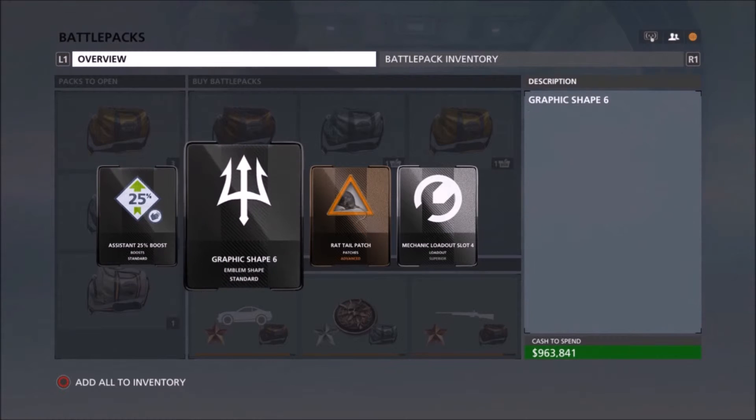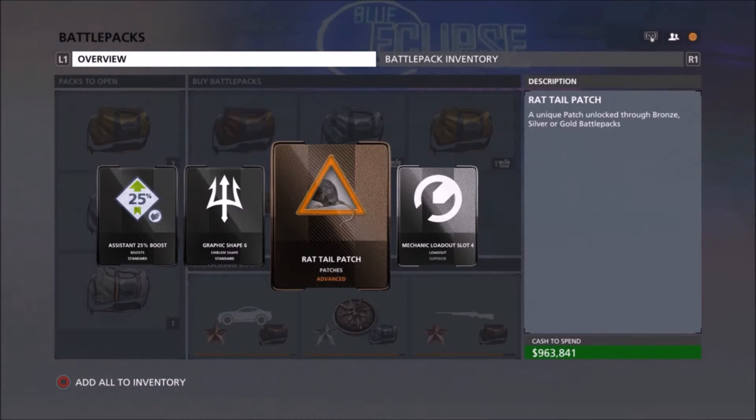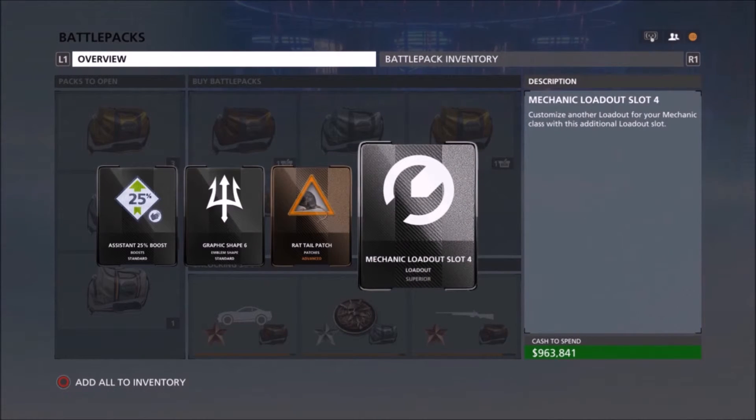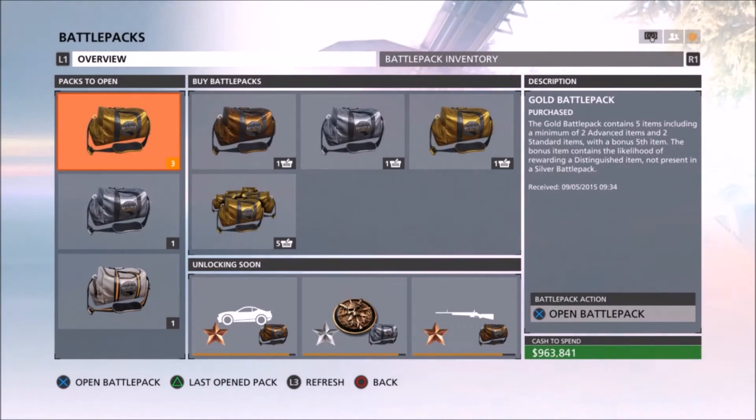We got an assistant boost, graphic shape three, and the rat tail patch — that's pretty awesome, though not quite as nice as the other ones. And oh — mechanic loadout slot four. I hate when they give you these because you already have them most of the time. They're good in the lower levels, but they're just kind of useless at the rank I'm at.